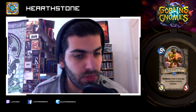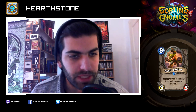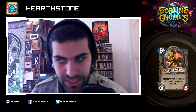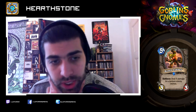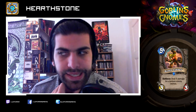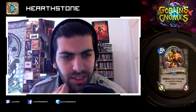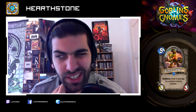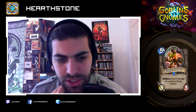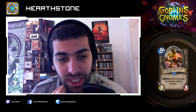Bomb Lobber: five mana, three-three. Battlecry: deal four damage to a random enemy minion. The stat line isn't great, but four damage kills a lot of stuff. So that might be viable — it's random though, you have to keep that in mind. Against an aggro deck you will most likely kill one of their minions, which is kind of nice. But I think it's slightly over-costed for five mana. It is removal on a minion body, which is nice in arena, but I think the five mana is a bit too much.